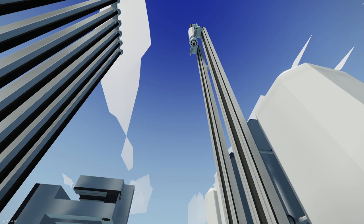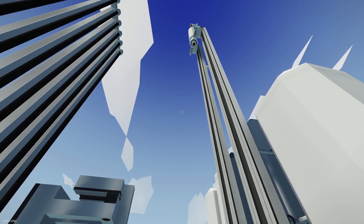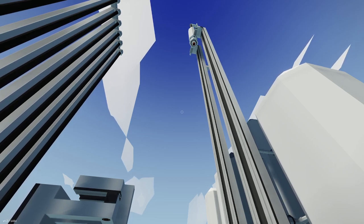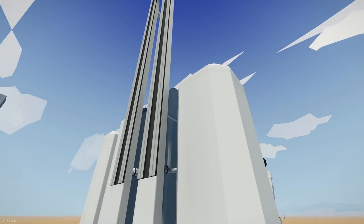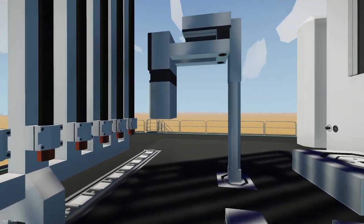As you're grinding up rock, that rock needs to go somewhere. So the slurry goes down, lubricates, but it also takes all the particles you're drilling and brings them back up through the hole. It then goes into a storage tank and is cleaned.